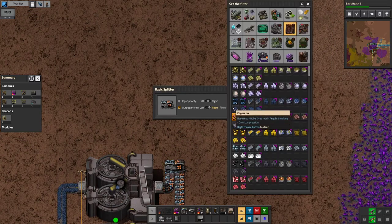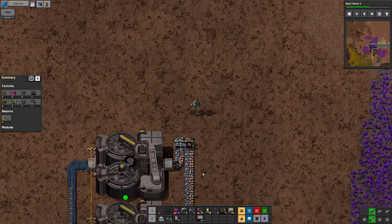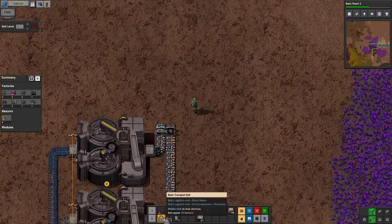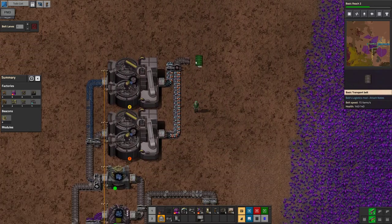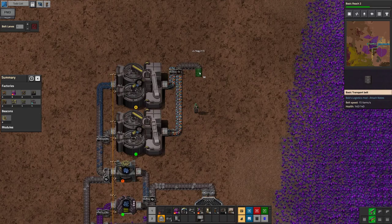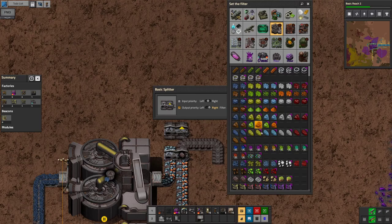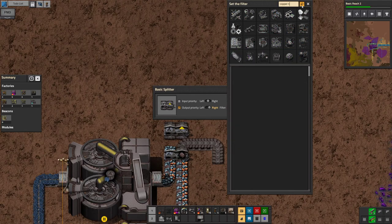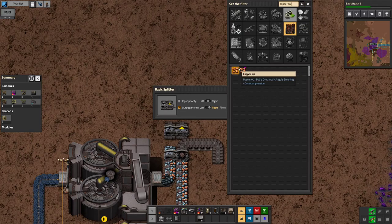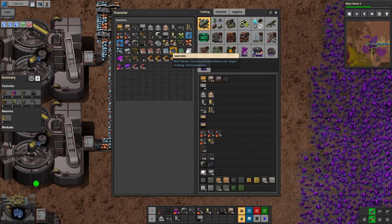Always like to keep one extra space. Alright, there we go — that should do. Then grab your outputs, combine them over here with copper ore on the right and iron ore on the left. I forgot about the slag — slag, which we can process back into copper ore into crushed stone, which we will do mostly because it's convenient right now.